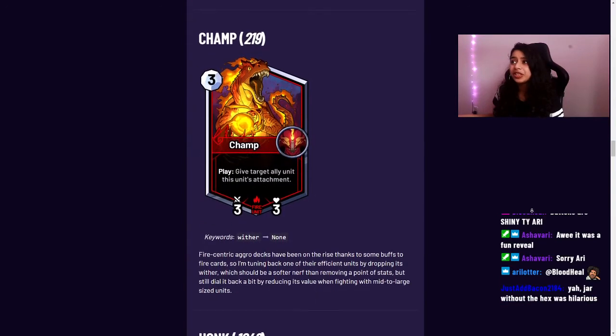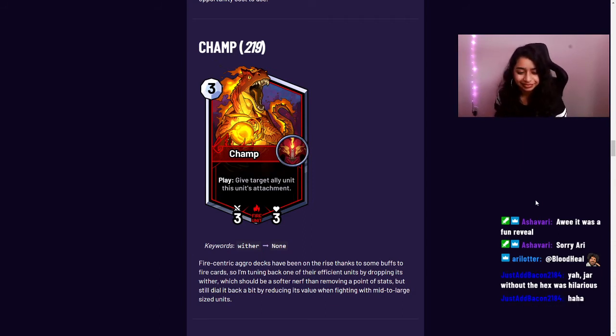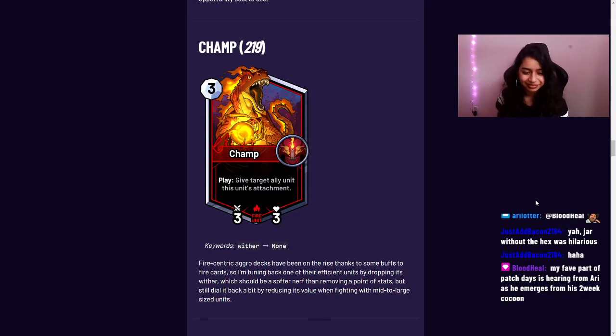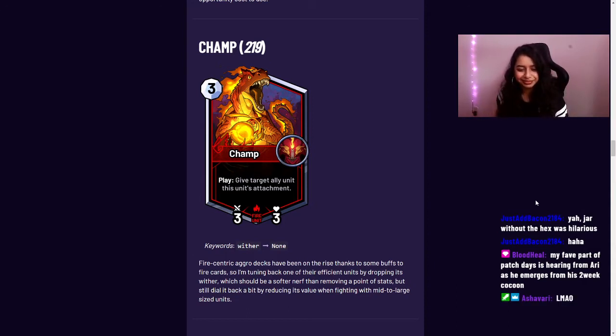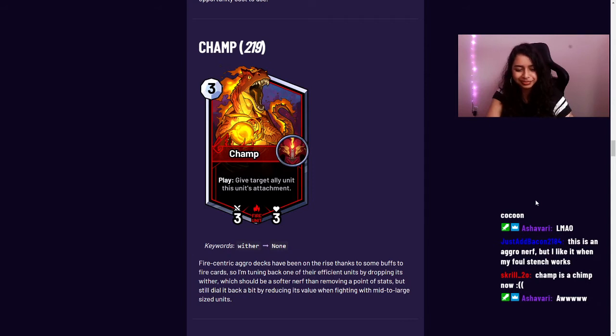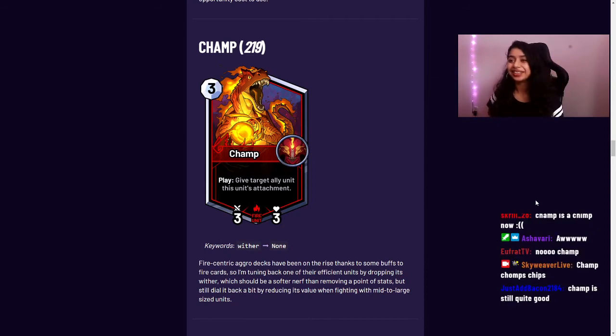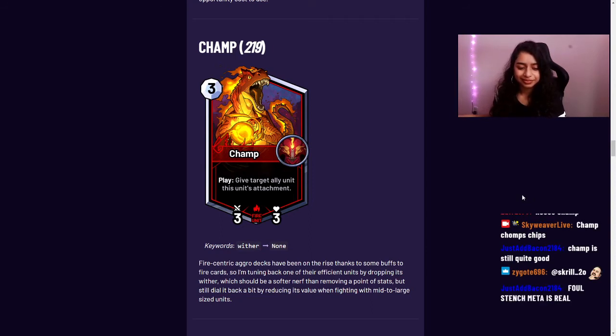Champ lost his Wither keyword. Champ has been doing incredibly well since getting his plus-one attack, and Fire decks on the whole have been rising. Champ is a clean card — we don't have that many cards with no keywords at all. It's still effectively a 4/4 that draws you a one-cost card if you trigger its effect, which is kind of bonkers for three cost, so it should still be very strong.